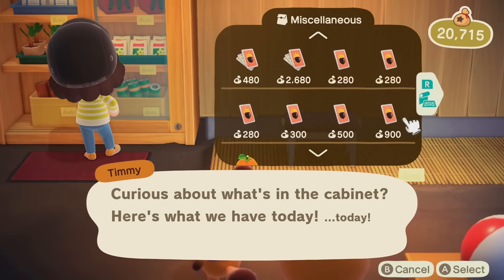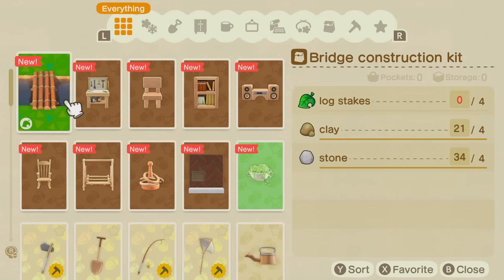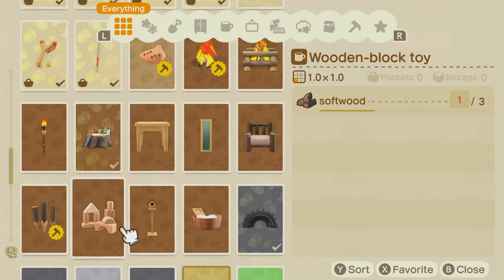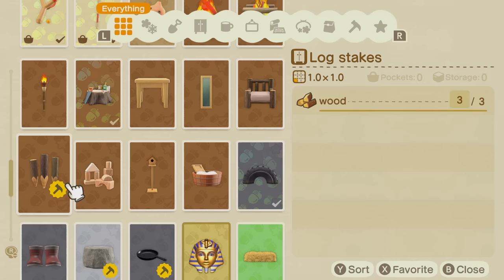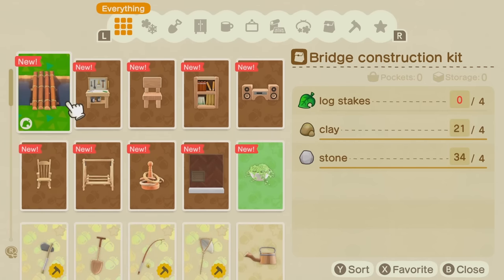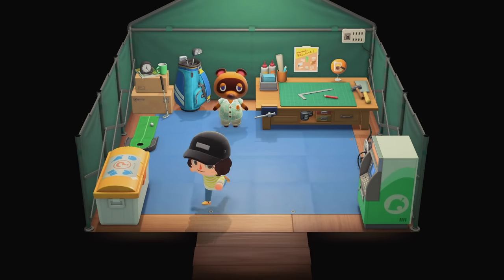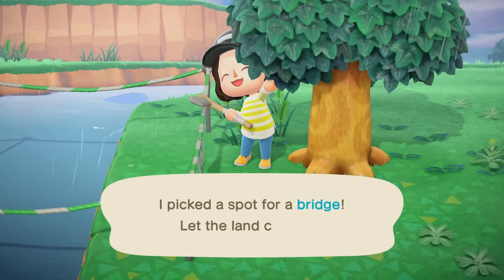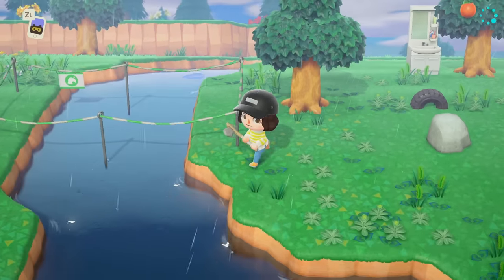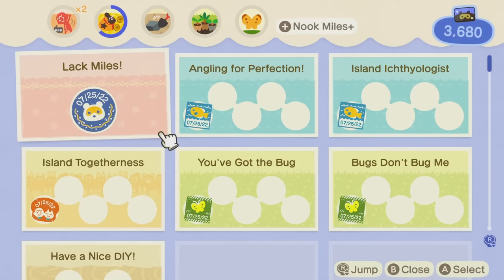We have our little bridge construction kit. I have all the materials except for the log stakes — we need three wood for each, and we need four of them, so 12 pieces of wood total. After gathering that, I decided to put the bridge over here, which is the most convenient spot to access the other side of the beach.